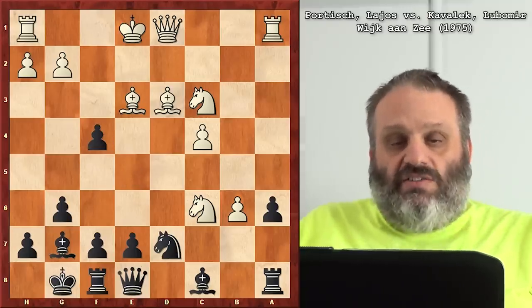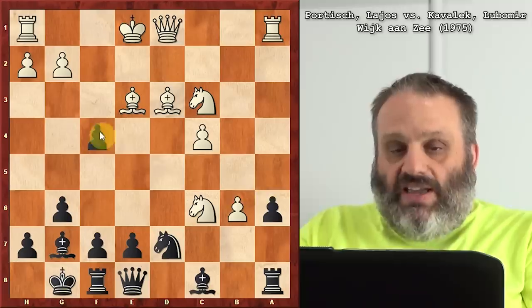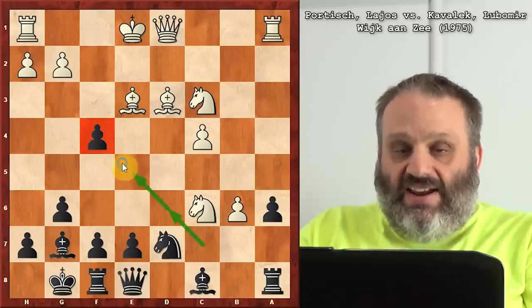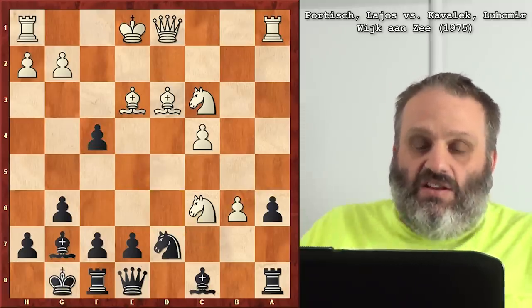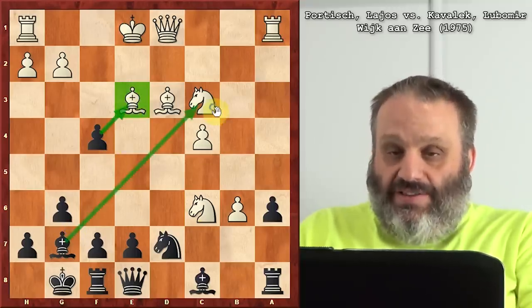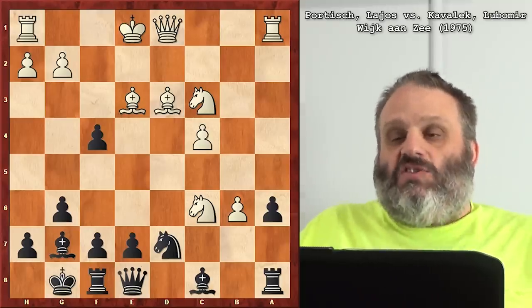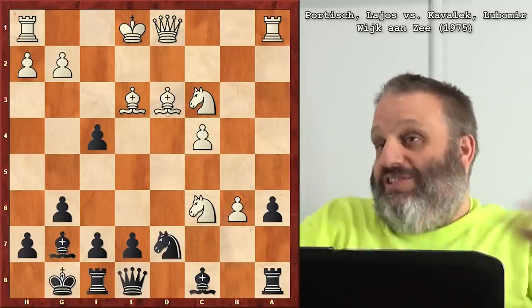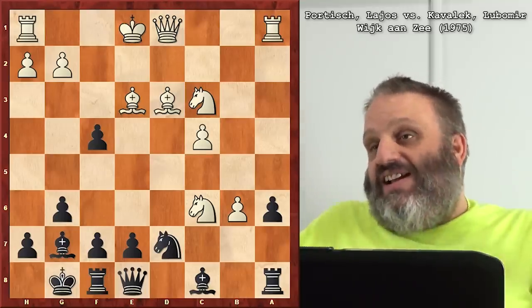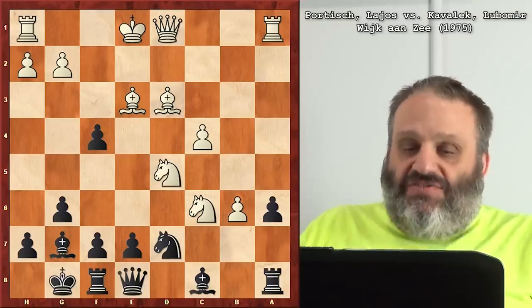Takes on F4, confusing the audience — the audience has no idea where that pawn came from. Now obviously we're threatening the Bishop and the Knight. How many pawns does Black have? Nobody knows, but he knows he likes the cavalanche, so he's trying again — trying against a better player this time. It's sad because he's lost two pawns.